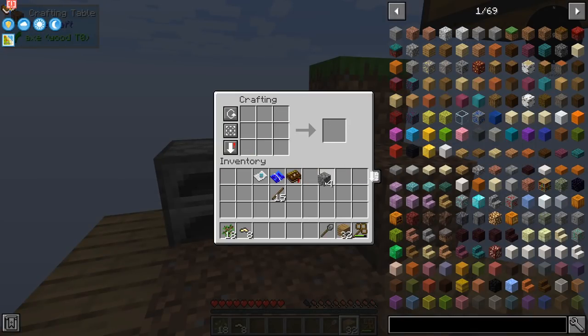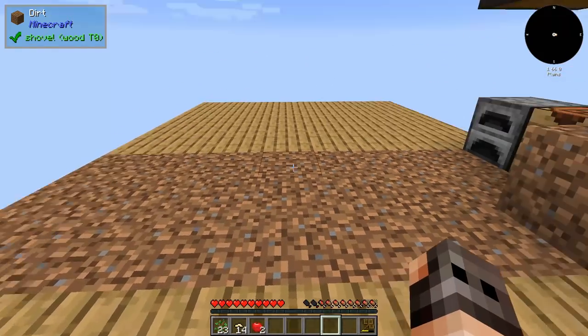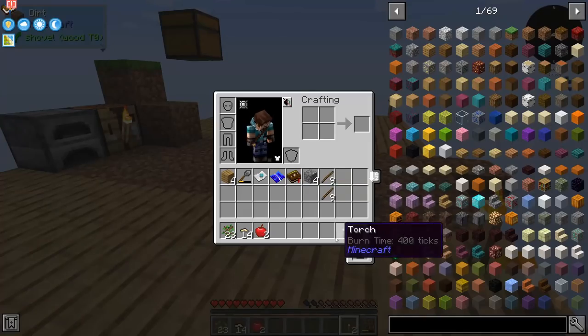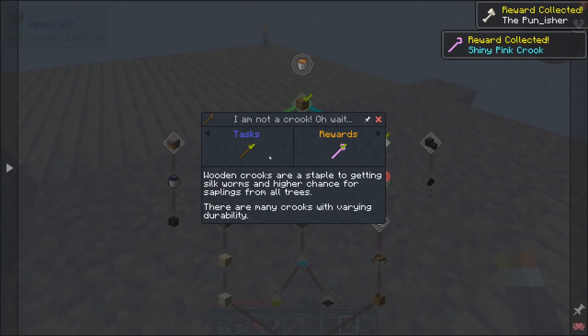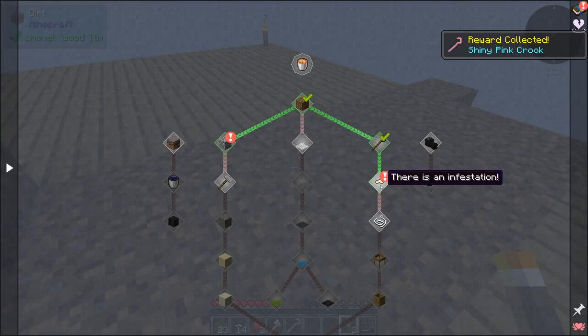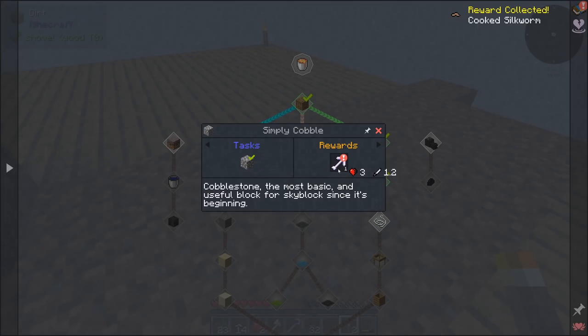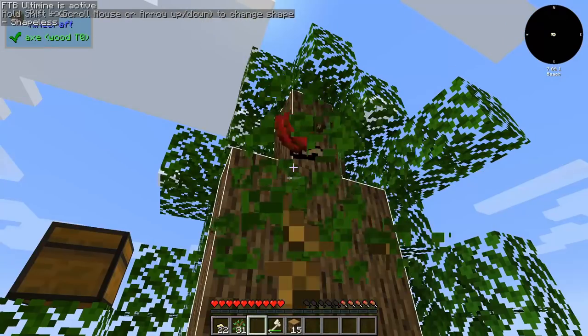Let us also try and make this platform just a bit bigger. For the start, this is not that bad, and we should also probably light it up. So if we come to our quest book, we are going to get an axe because we managed to get wood, a better crook because we made a crook, some cooked worm which is food, and a pickaxe because we got cobblestone.